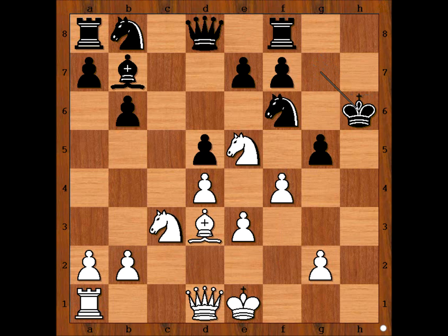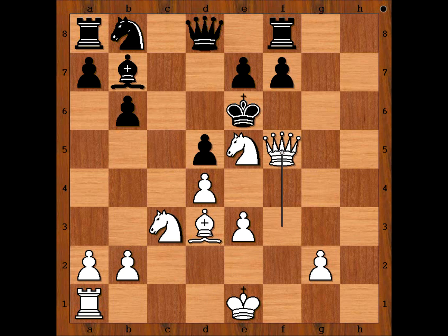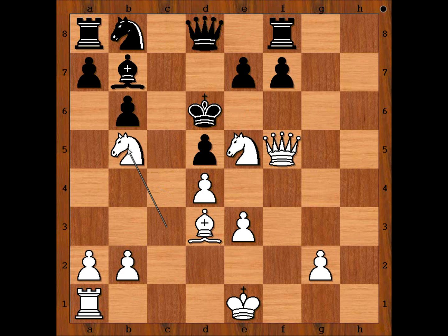King to g7 is not better, because pawn takes knight, and after king takes, queen to f3 check, king to e6, queen to f5 check, king to d6 — and there is checkmate in one move for white: knight to b5 checkmate.